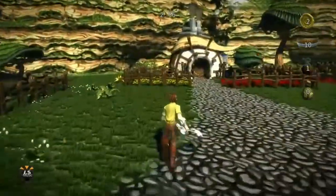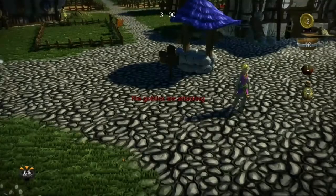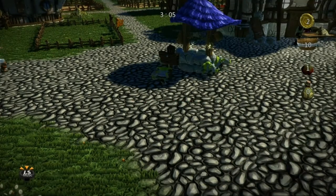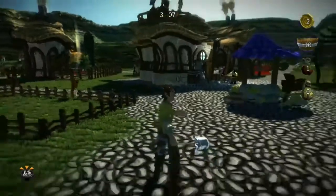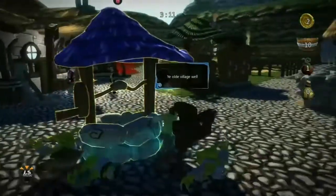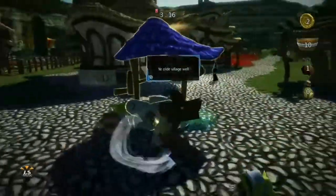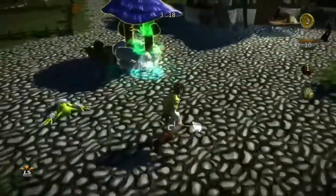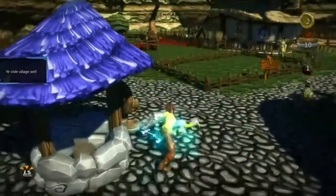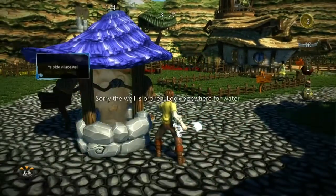Goblins are attacking — and they're attacking my well, that can't be good. Let's sort them out. Good job I've got a spade — I've got something to hit them with. That's it — one left. Right, that's them sorted. Oh dear, my well appears to be on fire.